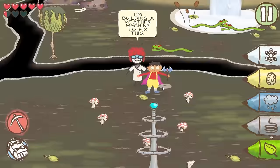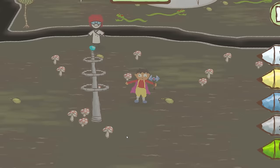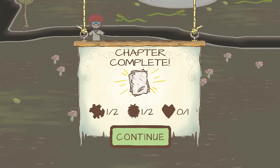I'm building a weather machine to fix this. And we beat the level — worked out alright, I guess. That was not very obvious, especially since I accidentally froze the machine and it didn't show as being all that frozen. And I missed the heart, missed one of these guys, and missed the puzzle piece. So a lot left to look for and do in this level — something to do with that little crocodile that was there, that we can't get to yet.